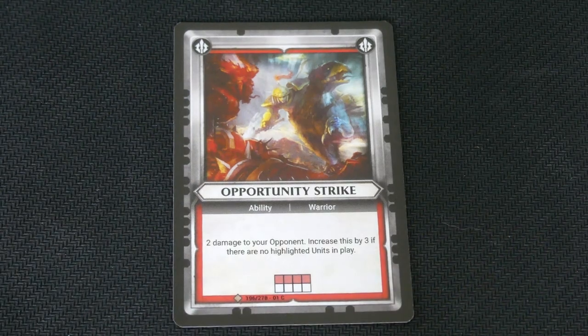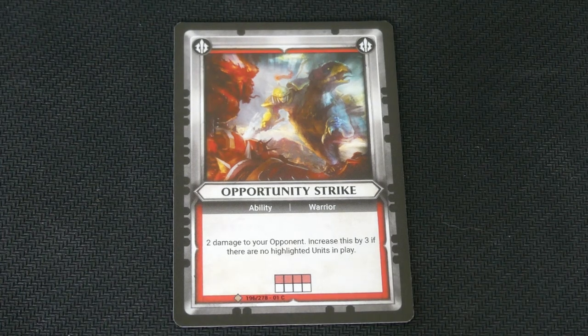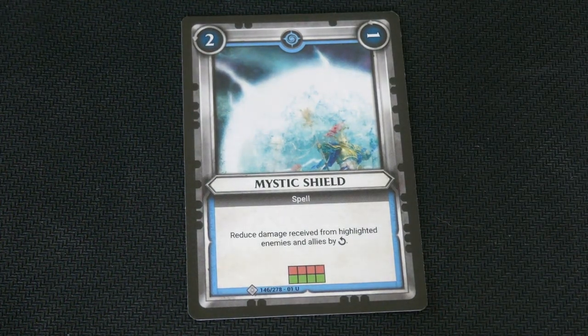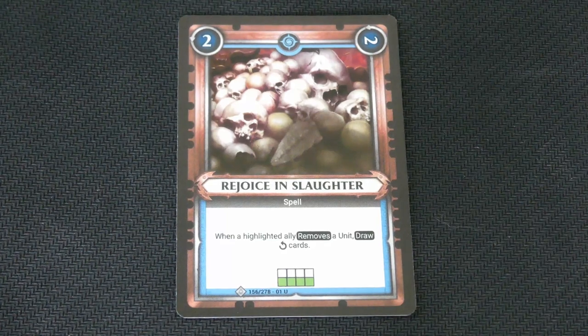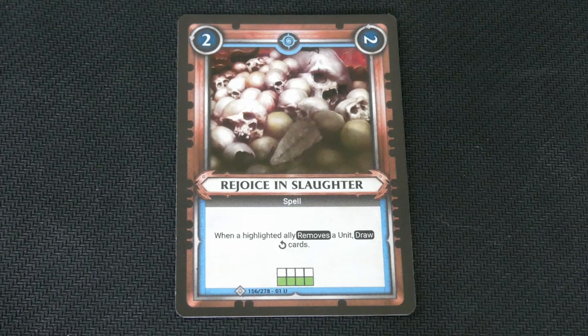This one is Opportunity Strike: 2 damage to your opponent, increases by 3 if there are no highlighted units in play. Now this is a spell — reduce damage received from highlighted enemies and allies, first 2 then 1. Here's another spell: Rejoice in Slaughter. When a highlighted ally removes a unit, draw that many cards.